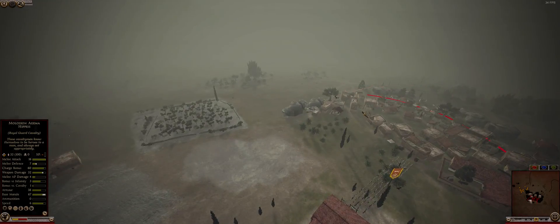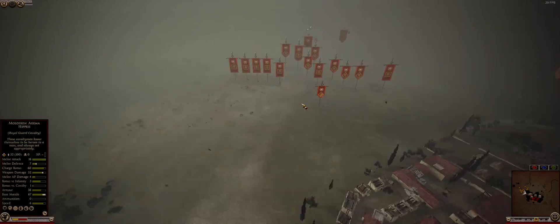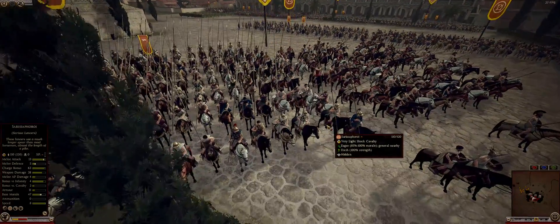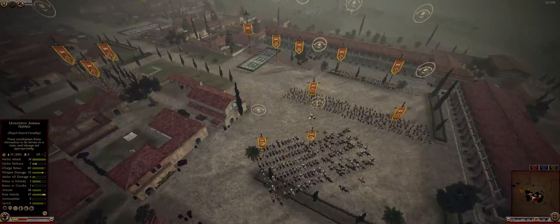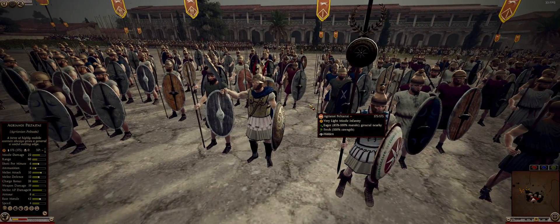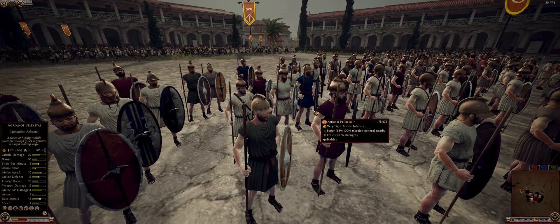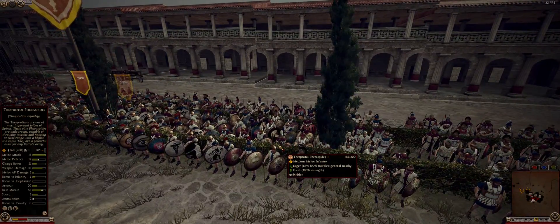If he sends infantry from that direction to punch through the streets, my cavalry is at a very big disadvantage — not only does he have more cavalry, but his cavalry is also faster than mine. One little mistake and a unit will die. I also have a few units of Agrianian peltas — they're a very good unit with decent javelin throws, decent melee attack and defense. They're lacking armor, but very good for taking the upfront hit, making them a decent unit to throw against Rome's heavy armor.